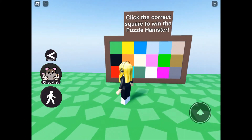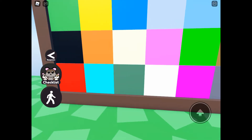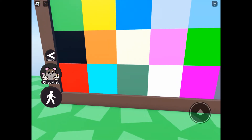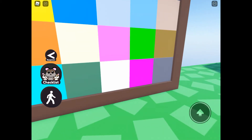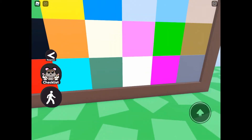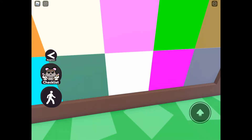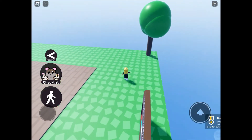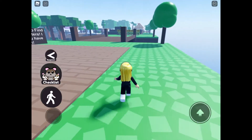It says click the correct square to find the puzzle hamster. I'm clicking away. I have no idea which one is going to give it to me. I think I've clicked them all now. I've done all the squares. One of them has worked! So for that one you're just going to have to go into shift lock or first person and just keep pressing all the squares. I can't tell you which colour that worked from.